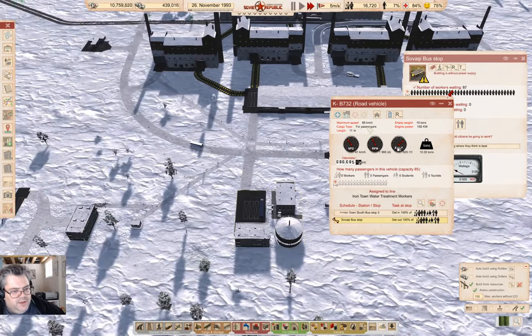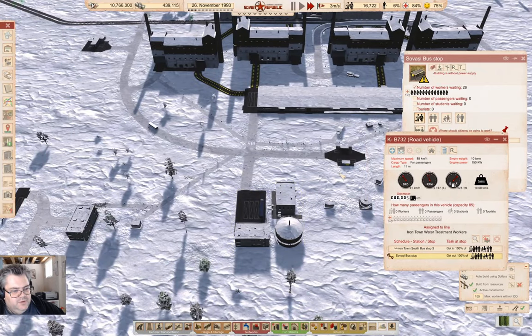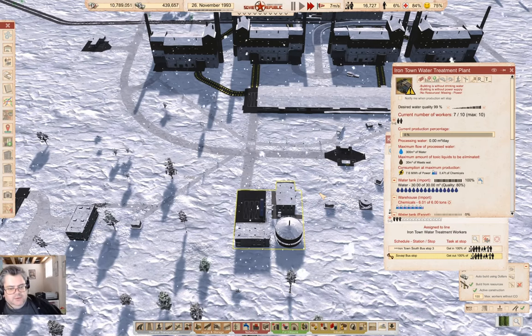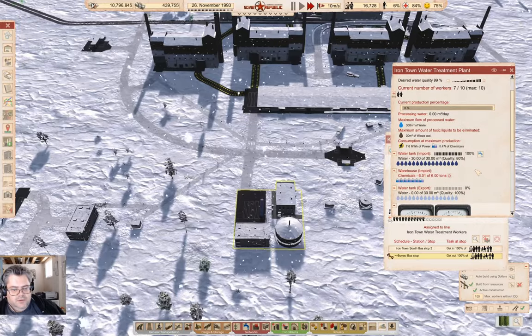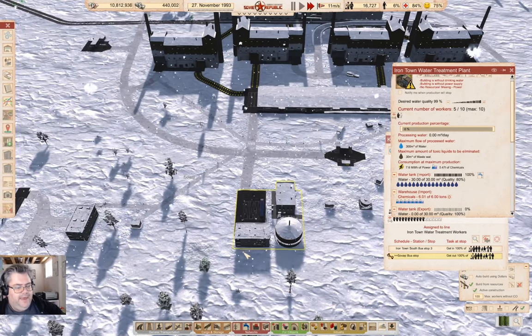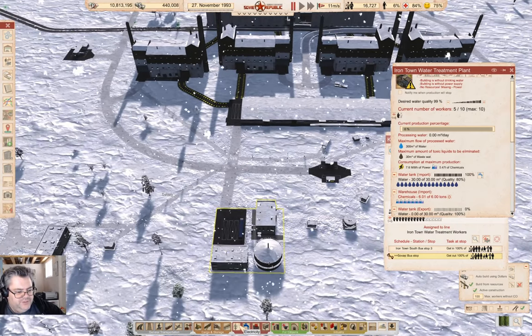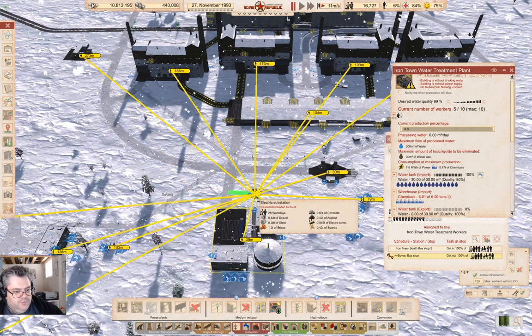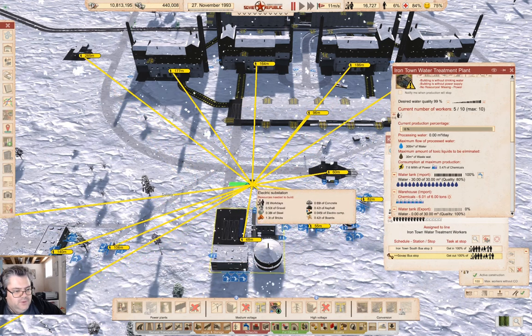Now we wait a moment and if we look in here we're going to see this kick into action — yes. No power! Well I can fix that. Go in here, grab a substation — that one will do. We can stick it right here.